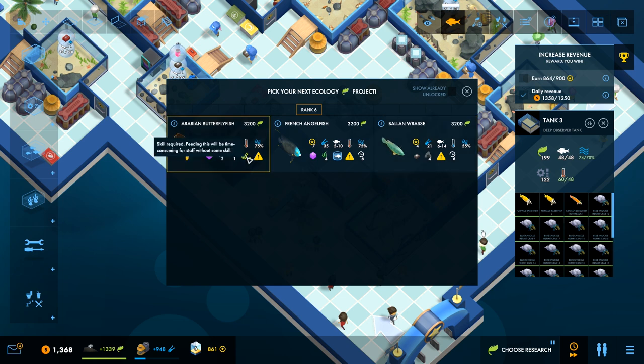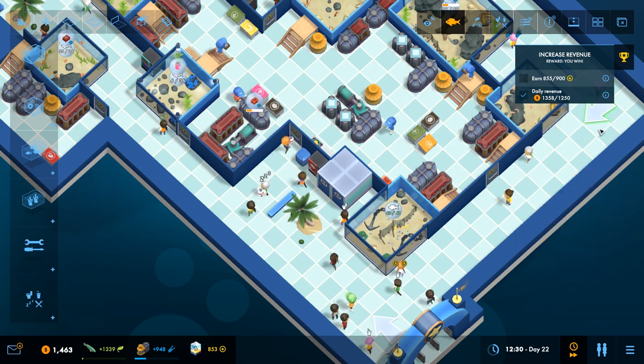Also got this guy, which requires some skill to feed with Sponge Pellets. Interesting. Pretty though. And also Soft Corals and Gorgonians. Let's grab the Balan Rass, because that's the easiest one to balance for now.